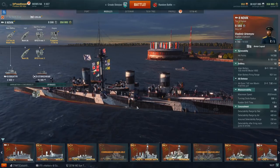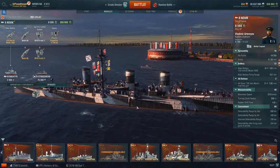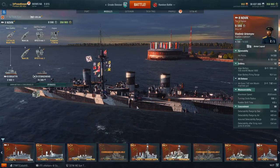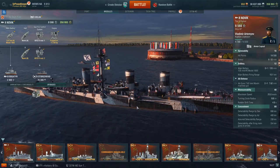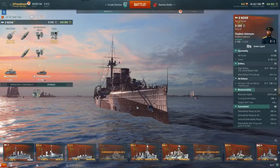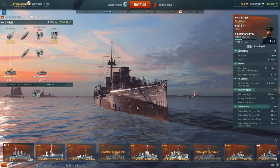The Tier 2 Novik was a protected cruiser built for the Imperial Russian Navy in 1900. Commissioned in 1901, she represented the most modern ship built for the Imperial Russian Navy at the time. During sea trials, Novik achieved a speed of 25 knots, which made her one of the fastest cruisers in the early 1900s, and she would serve as the basis for a class of protected cruisers that came after her.